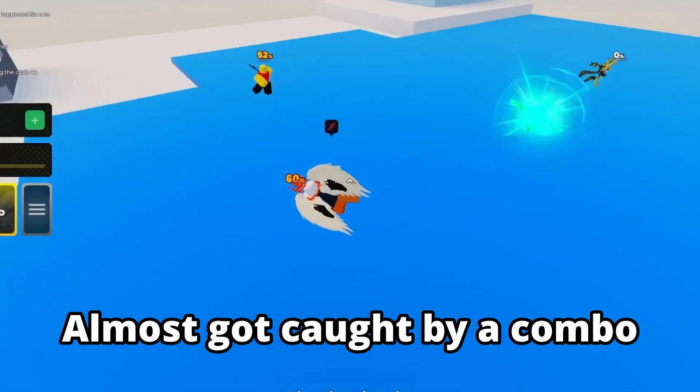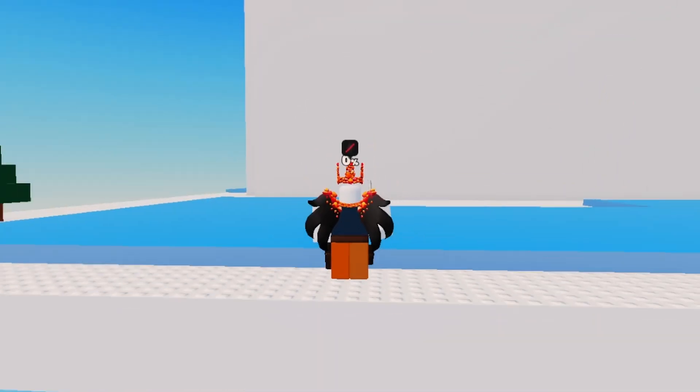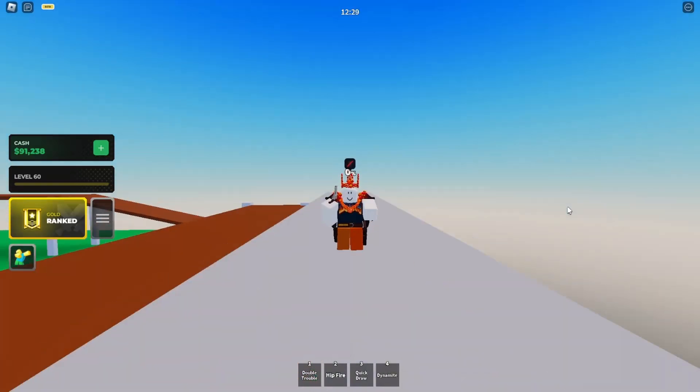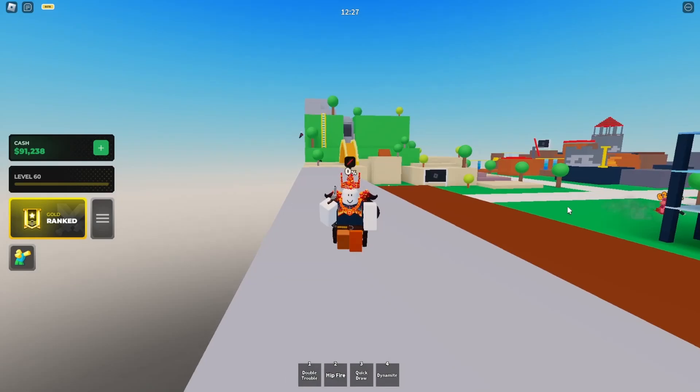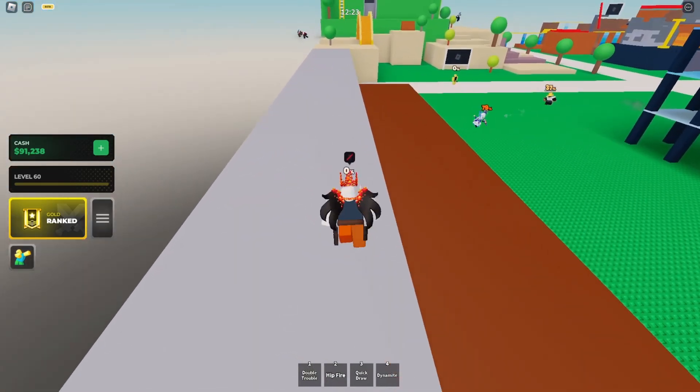Dashing can also be helpful when escaping a situation. In this game, you can jump in the air three times — use it wisely. This is really helpful if you want to escape a combo or for recovering. You can do this by jumping or double jumping, as there are two types of jumping in this game, and it has a cooldown. You can also press M1.